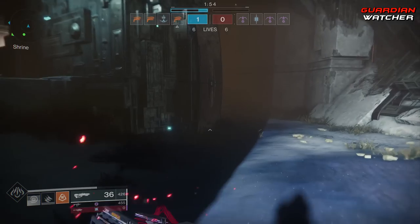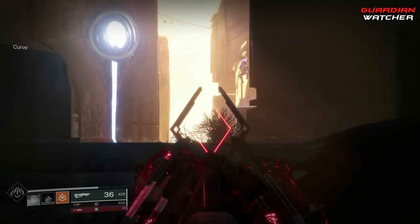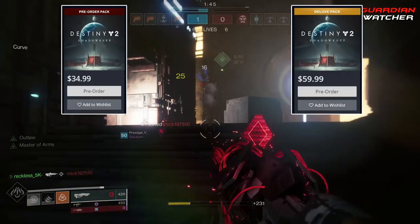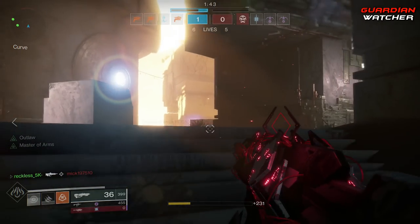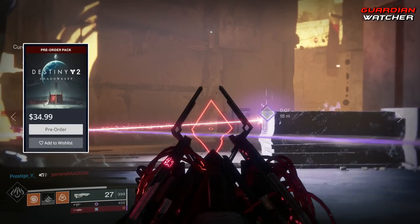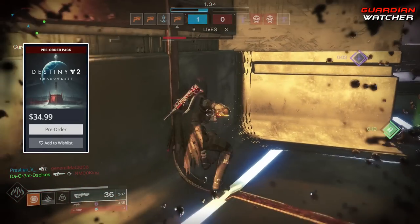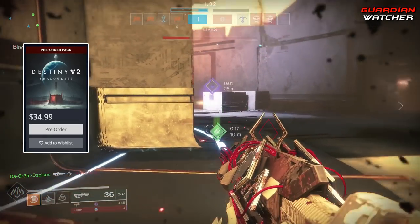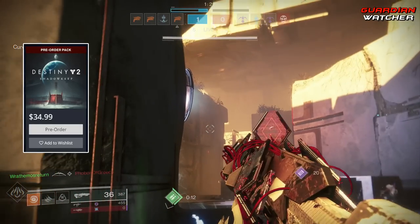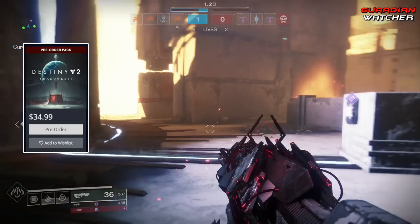So let's get into the different editions of Destiny 2 Shadowkeep. First off, we have the base game, which is the standard edition. Then we have the digital deluxe edition, and then the collector's edition. The standard edition comes with the base game, which consists of new missions and quests, a new destination — well, technically new to D2 — a dungeon, and an all-new raid, and a single — and I'll say it again — a single season pass for the Season of the Undying. This standard edition is only $34.99.